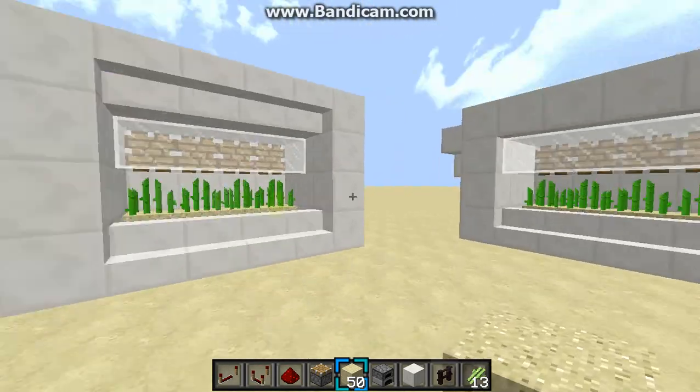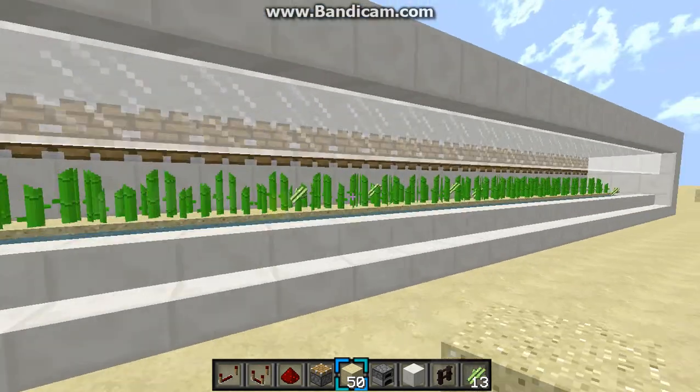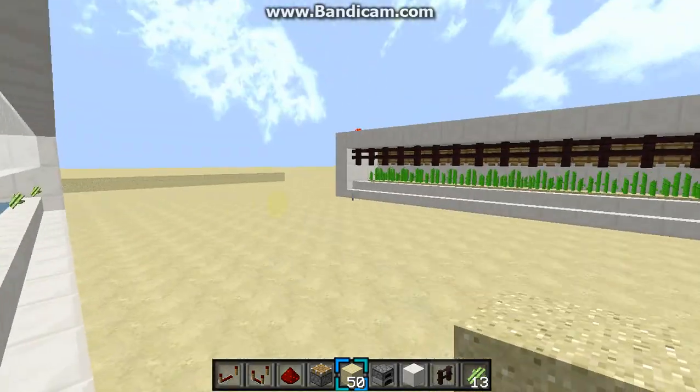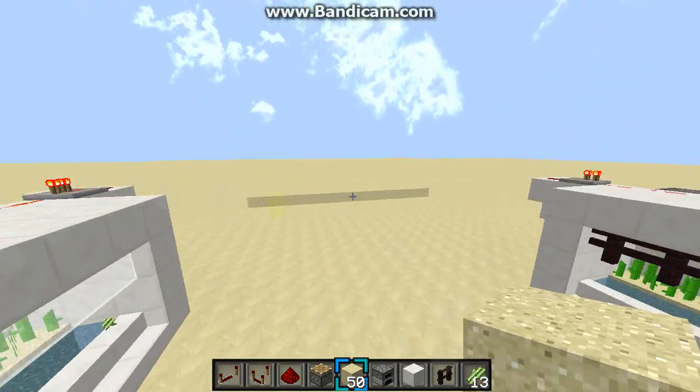So basically today I'll be showing you guys how to make this bigger one, and as you can see sometimes all the sugarcane doesn't go into the water, which is a problem but it can be fixed.